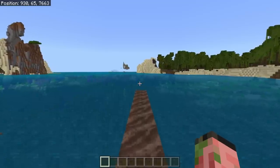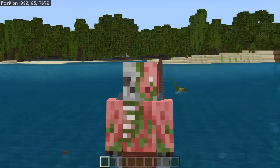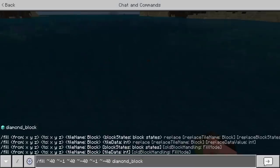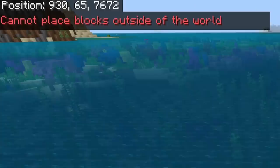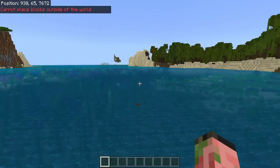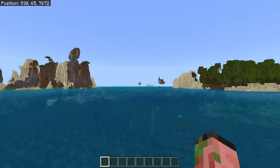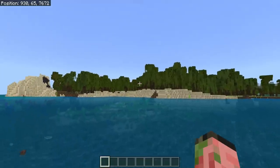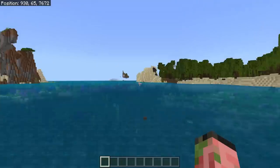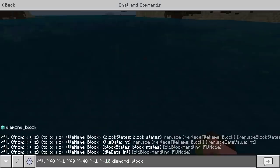There's a pretty big issue with fill commands in this update in that they will just completely fail to work sometimes. They worked properly in previous updates, so something has changed and broken here. If we try to build an 80×80 platform of diamond blocks, a pretty standard thing, you'll see that it cannot place blocks outside of the world. This is tied to your simulation distance, but even if you've loaded all the chunks and have someone actually loading all the chunks you're trying to fill, it still might fail. The best workaround right now is using smaller fill commands and working on smaller areas.